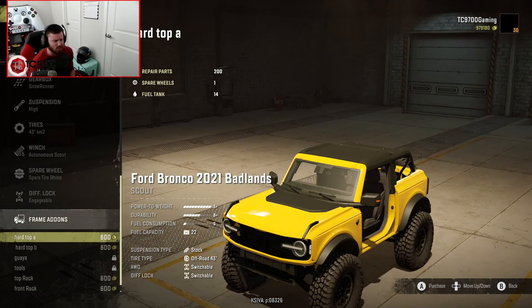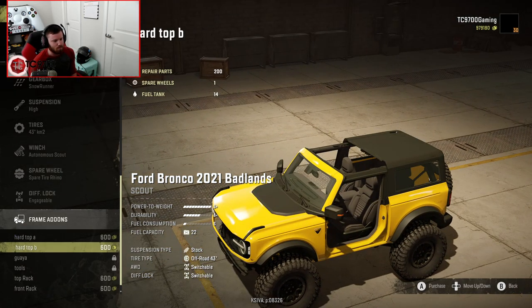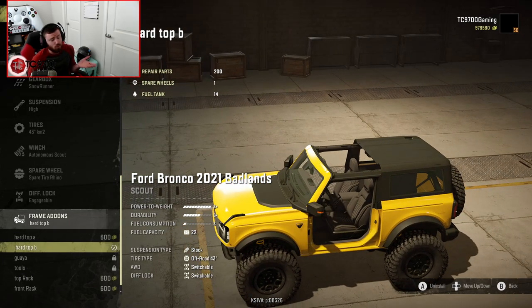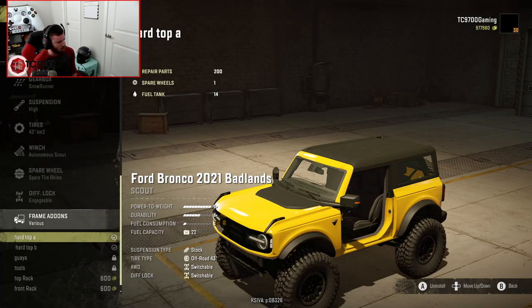As far as frame add-ons go, this is where it gets really interesting. You actually have Hard Top A and Hard Top B. So if you wanted to do just the rear section of the roof but leave the front section off, you could do that, which I kind of like because it gives you a really good range in terms of how you can mix and match customization parts. But I'm going to go with the full roof on this one.